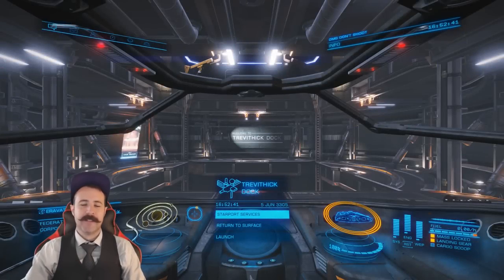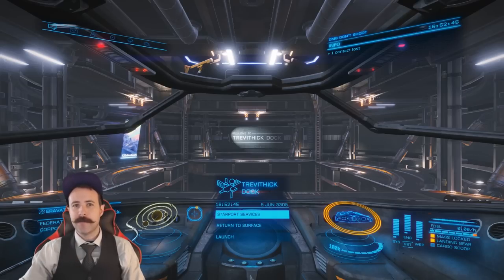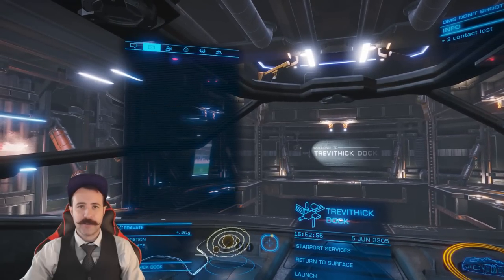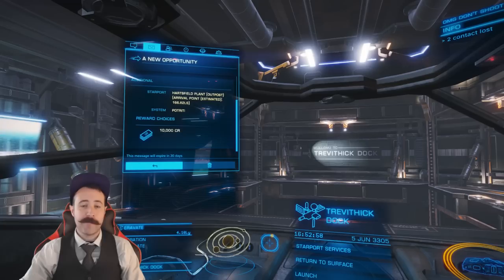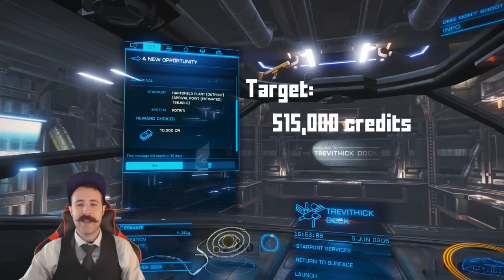I'm going to start in LHS 3447 for this video so we can get going quickly. New Sidewinder! Today I'm going to be taking you from this point to getting as much cash as you want, but remember to really enjoy the game — take it all in, land at different stations, take missions, try combat, trade, exploration. Honestly, this game is what you make it. What we're going to do is get right into combat so that we can get enough credits to outfit our ship for exploration. Our target amount is about 515,000 credits.